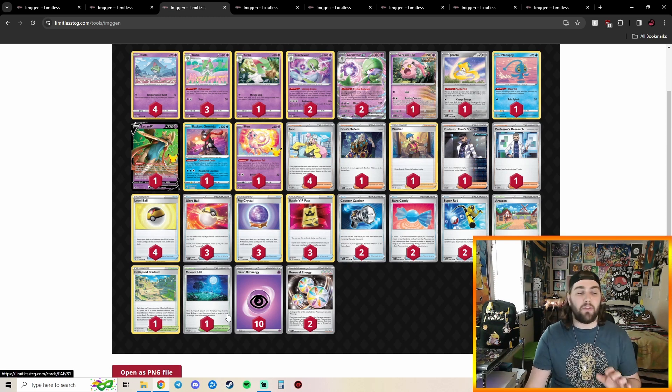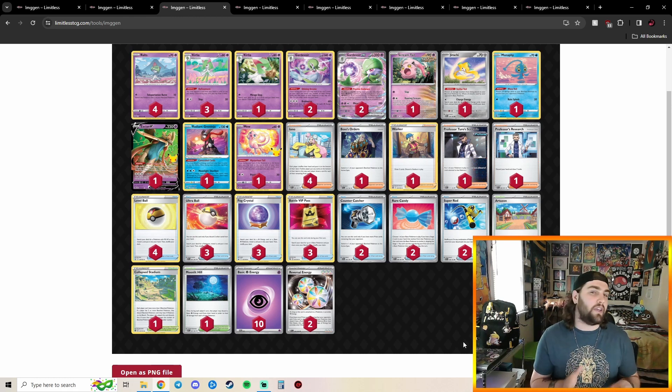This person also decided to play the new card, Moonlit Hill. I don't quite know how I feel about Moonlit Hill in Gardevoir — I haven't really gotten to test it yet or play with it that much — but it does seem like it could be very good in theory. Very nicely done here to our sixth place deck.